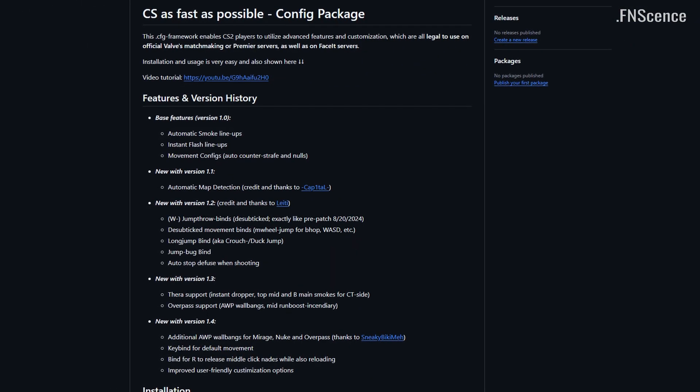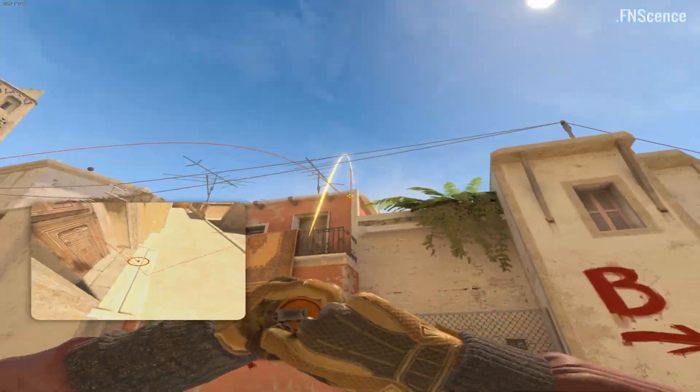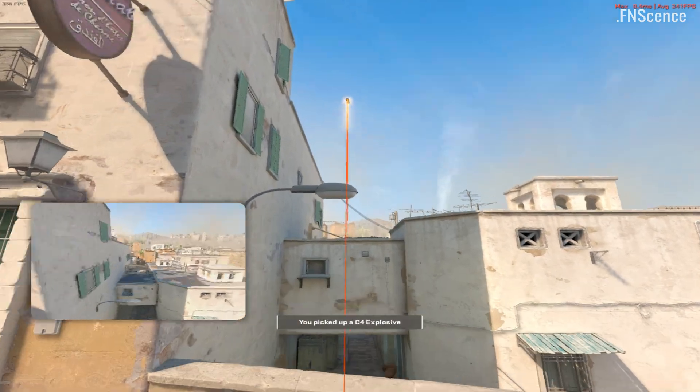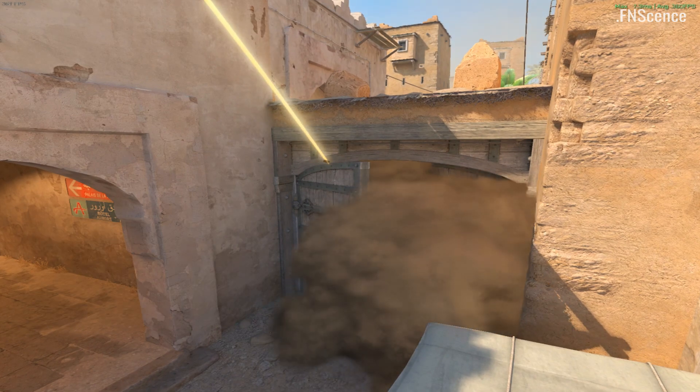Since the initial release of a week ago, I updated it to add the following features. Version 1.2 brought D-subject jump throw and W-jump throw binds to work just like pre-patch. They will hit pixel perfect smokes every single time and are miles better than the manual throws Valve wants us to use.